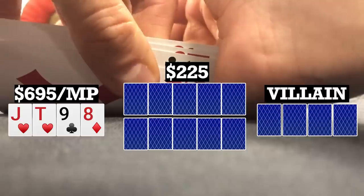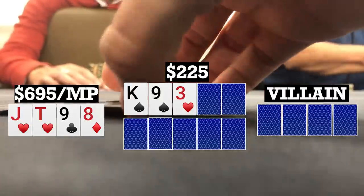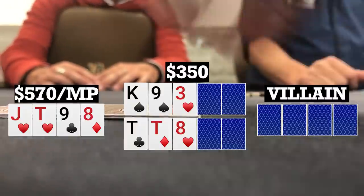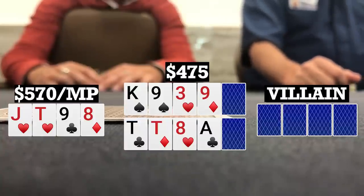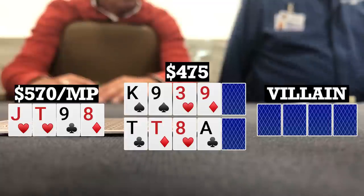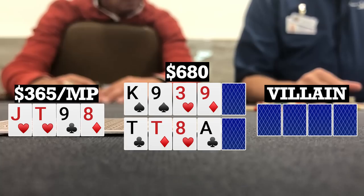Here I look down at jack-10-9-8 single suited in middle position in another double board bomb pot. The flops come out king-9-3 with two spades and 10-10-8 rainbow. Action checks to me, I bet 125, one caller, everyone else folds — heads up to two turns. Turns bring a 9 on top and an ace on the bottom. My opponent has about $400 left and I don't want to give him a free card since I have no spades and he likely has a spade draw, so I bet 205. My opponent thinks a bit and folds, so we take it down.